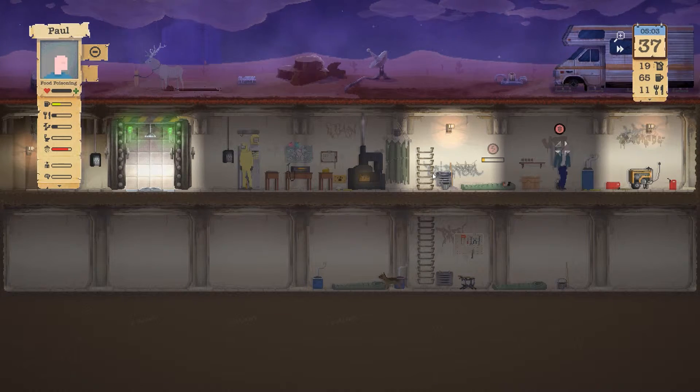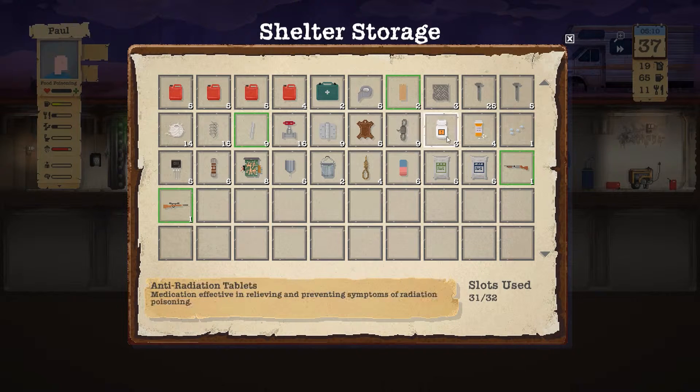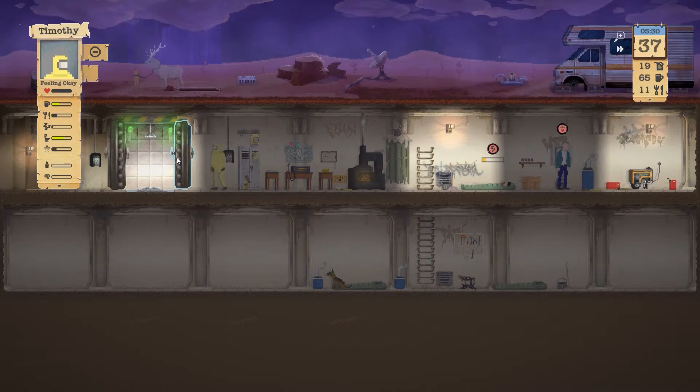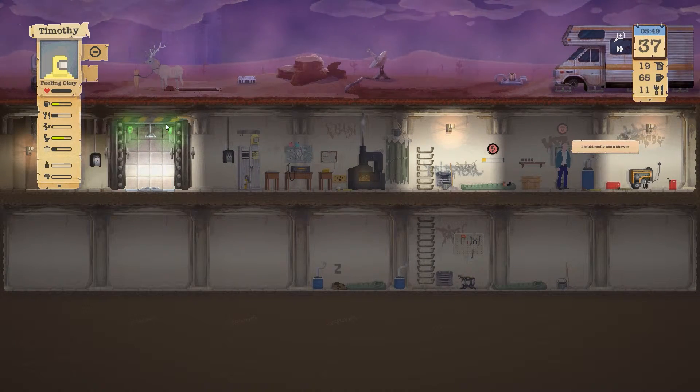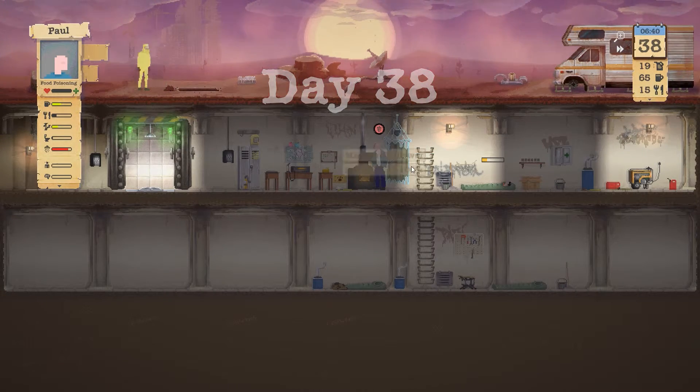Ronald is sleeping, Paul needs a shower. Examine the items — nothing of interest, which is too bad since I really need plastic. Let's see how many anti-radiation pills I have — actually only three. That's like three expeditions worth, and then I cannot cure radiation poisoning anymore. That's very bad.